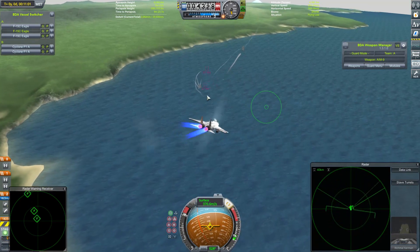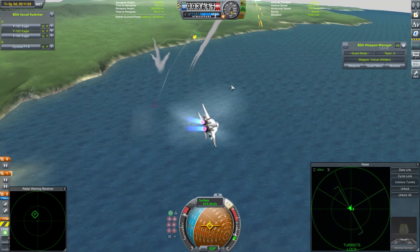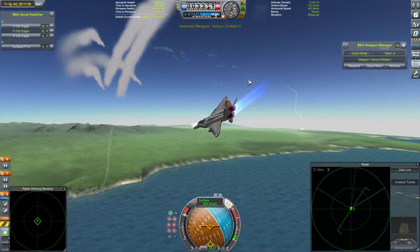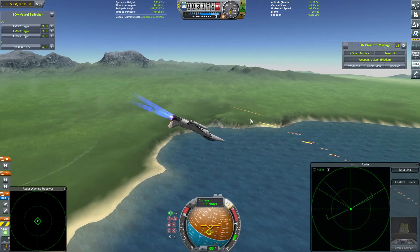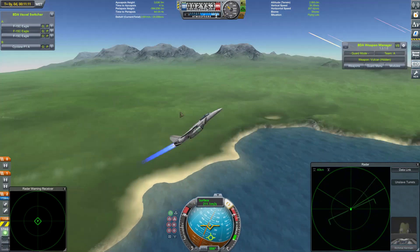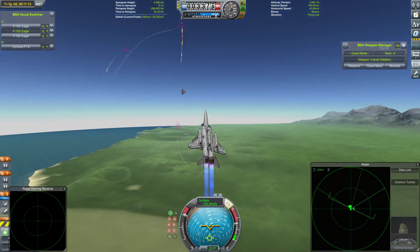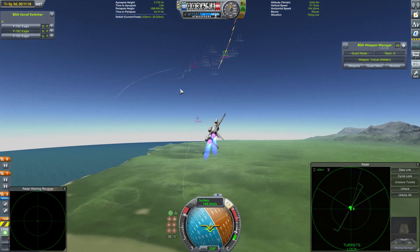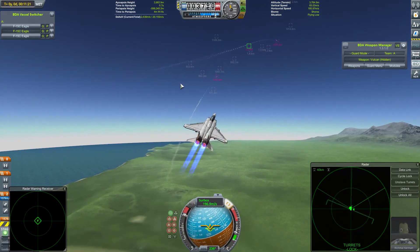Richmoor looses another missile - bit of a dogfight going on. One of the other Cyclones is hit by a missile and disappears from the vessel switcher. Those F-15s need to make their numeric advantage count, because I think the Cyclones might have just a lick of extra manoeuvrability on them. And that is the last Cyclone - shredded in a hail of gunfire. That is a very quick victory for the F-15s.